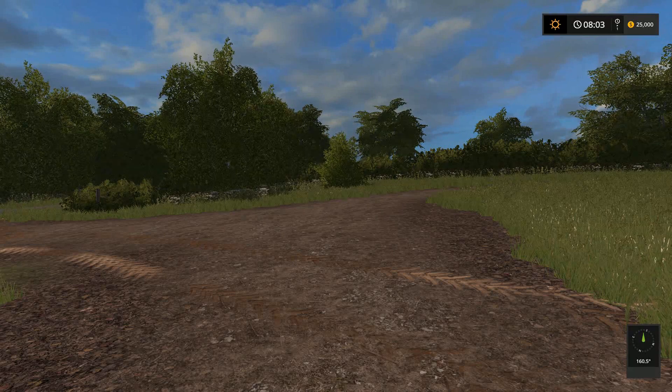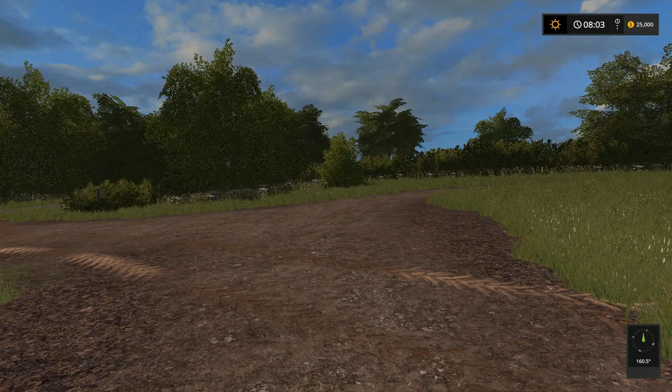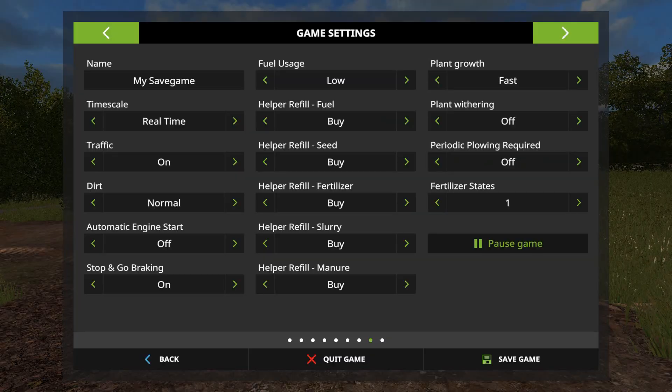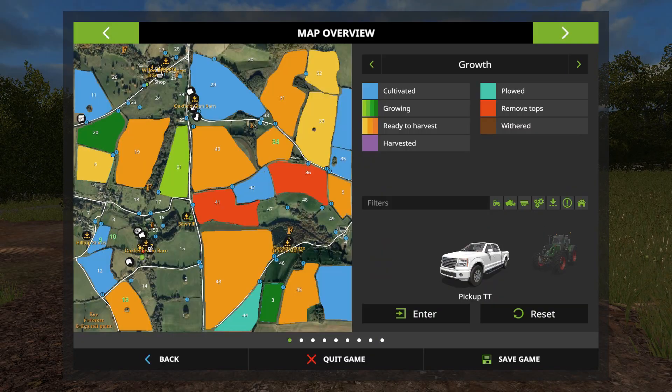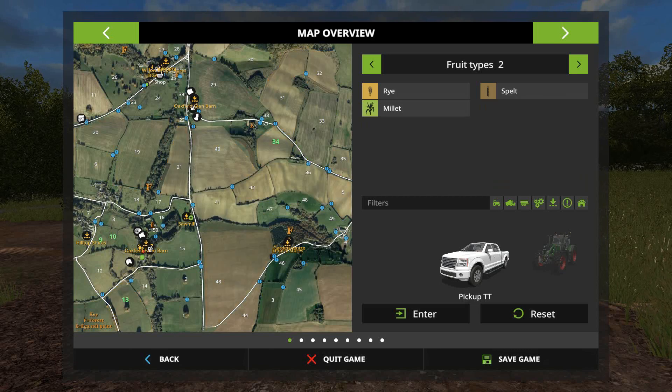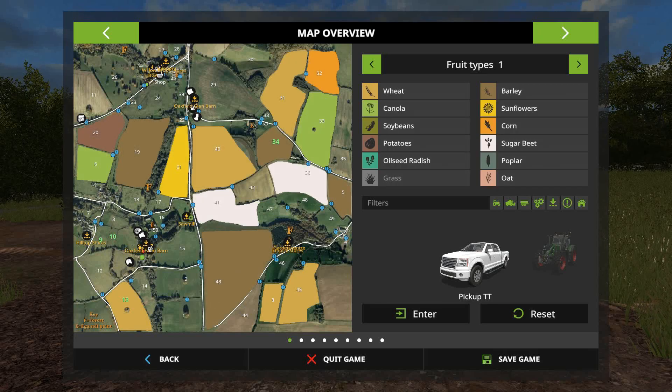You start off with good starting equipment - reasonable harvester with 25 foot header. There are extra fruits: oat, rye, millet, and spelt. I thought I would sell the pickup - that's £40,000 - and go towards some other equipment that's more useful. Look at that map - the map is a Google map that's just placed on. So well done - very cool. The shops are nice and large.